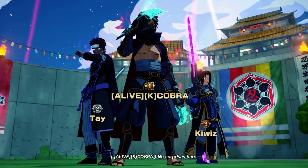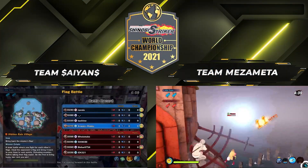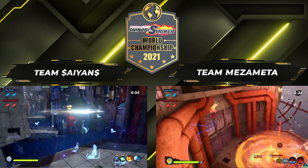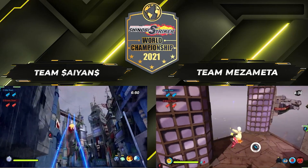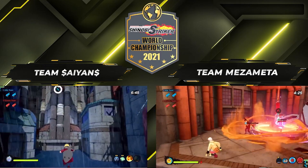And don't forget, the next Naruto to Boruto Shinobi Striker World Championship is on July 10th at 5 o'clock p.m. Eastern Time, 4 o'clock p.m. Central Time, 2 o'clock p.m. Pacific Time, and 10 o'clock p.m. BST. It's gonna be fire — you don't wanna miss it.